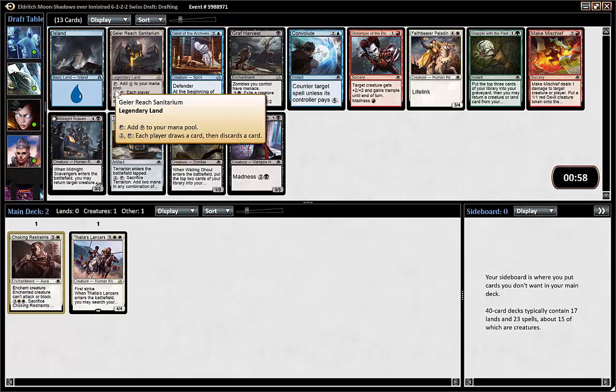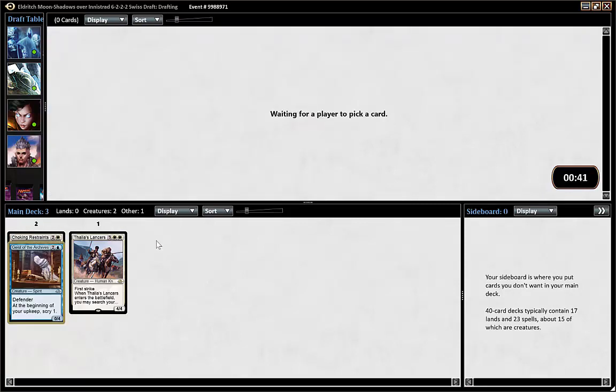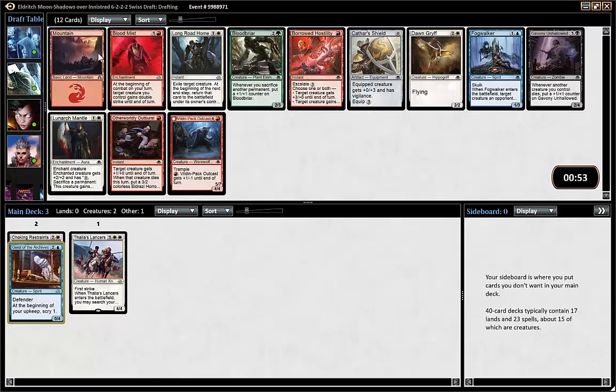Sanitarium could be good. Geist of the Archives is a card I've only played once but I like it and I've heard good things about it. Otherwise there's a Midnight Scavenger Paladin which I don't like, so I'm taking Grapple with the Past. It's decent in Delirium obviously, but maybe we can be white-blue spirits — who knows.